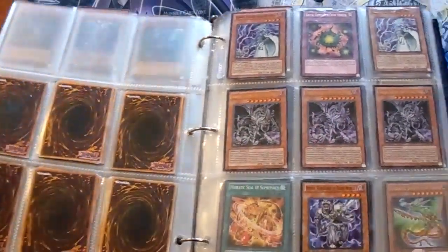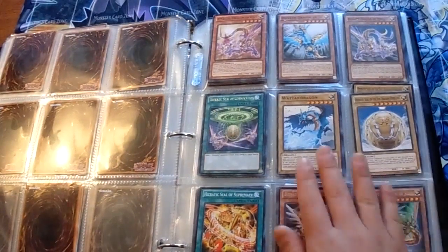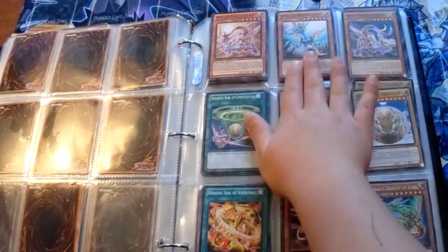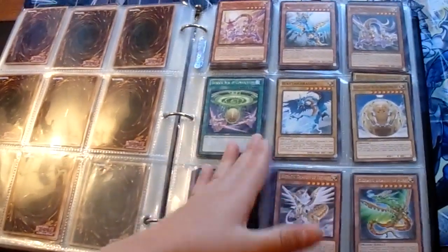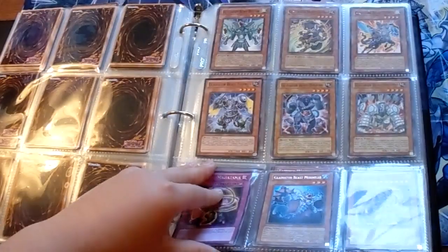I have triple Graphos here. For my Hieratic page, I have three of everything. Everything you need is here — I really have a full Gladiator Beast stuff too.